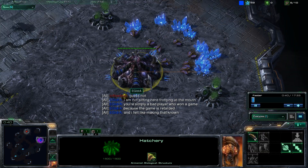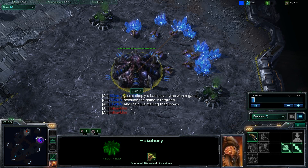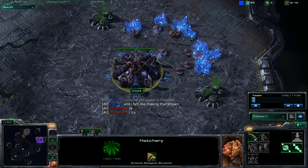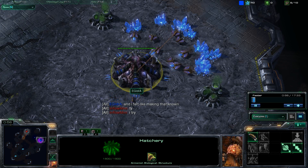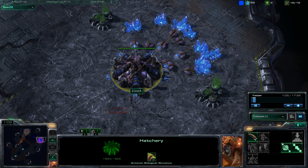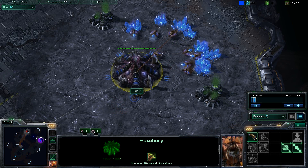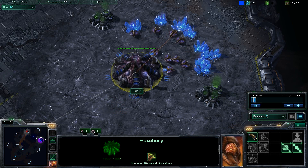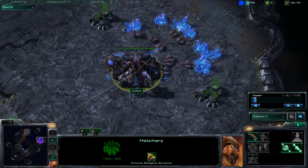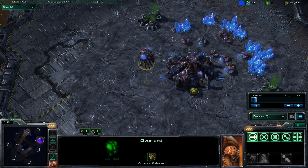Hydra went for some early roaches, was not very effective with them, and he did lose that game, raging a little bit at the end. That was the second reason I wanted to bring you this follow-up game — it looks like this game took place quite immediately following the first one. Perhaps they did a quick rematch and are continuing their dialogue. Fun to see the personality of both players. Hydra is often painted as a bad boy or the BM player of StarCraft II, and we kind of see that play out here.